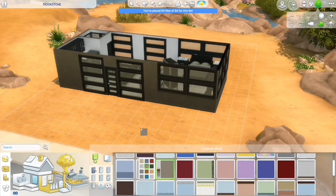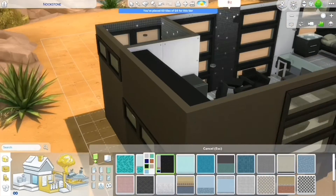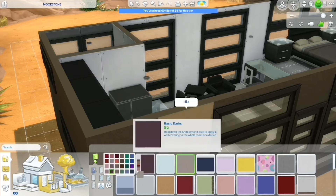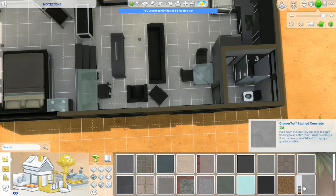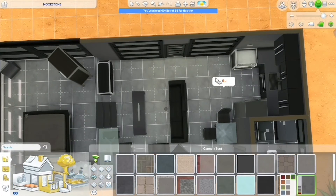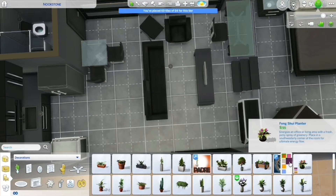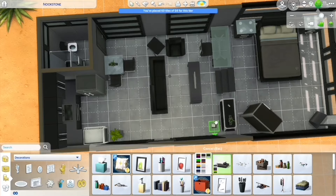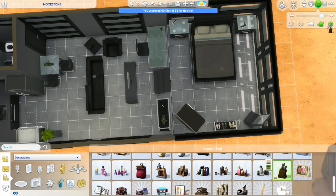I had a hard time picking which paint I wanted to use for the exterior of this house. I went with the stucco one. For the floor inside, I did a concrete floor — I think concrete floors in modern builds look really good and very modern. Personally I'm a hardwood floor person, but for modern builds concrete is the way to go; pretty much every other style, hardwood flooring is the way to go.